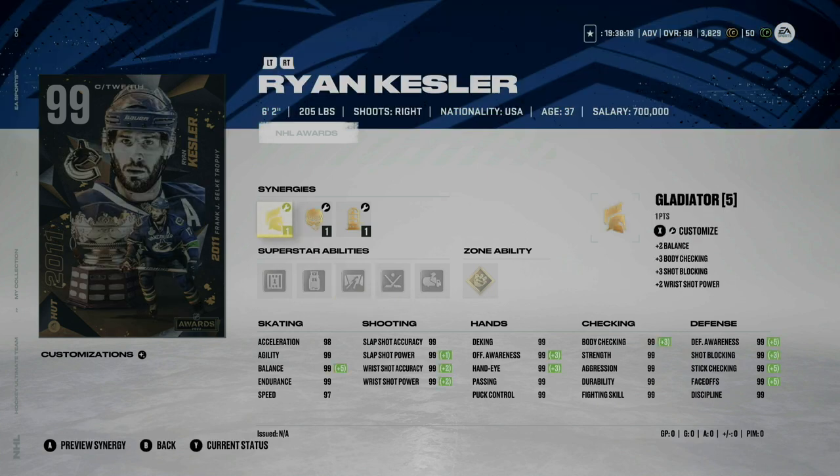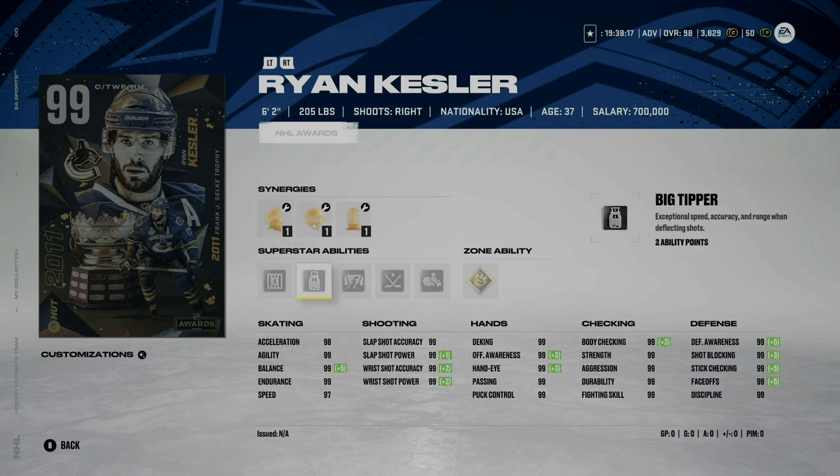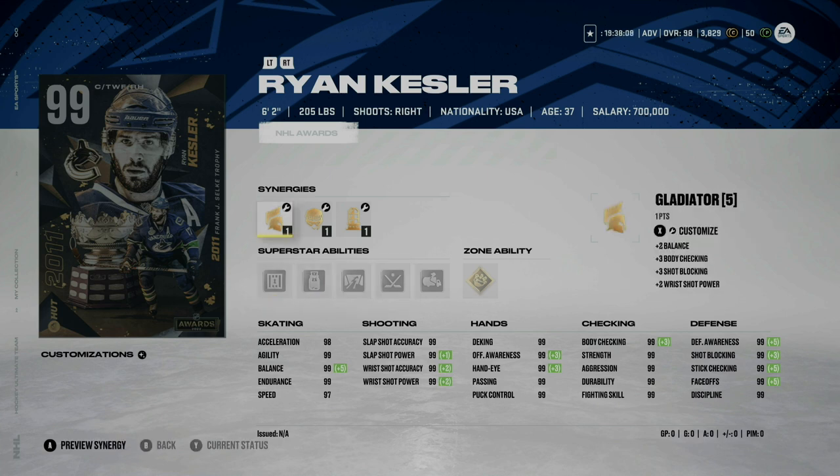Ryan Kesler gets a card, and I like that they made his card very similar to his play style with the no contest perk. I'm surprised he doesn't have truculence as well, but he does have big tipper. This would be a great centerman card — he's going to be really hard to take off the puck at 6'2", 205. If you're concerned about his speed, don't worry, with the right synergies he could be 99 speed and 99 acceleration.